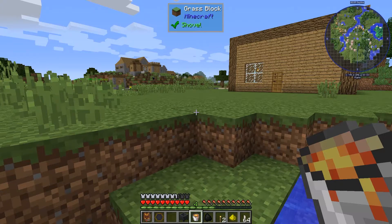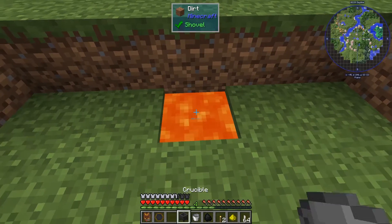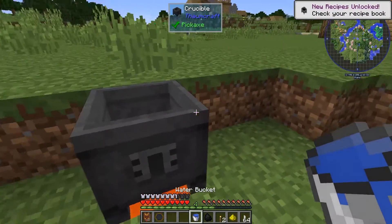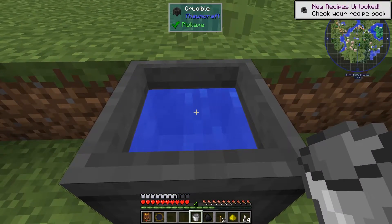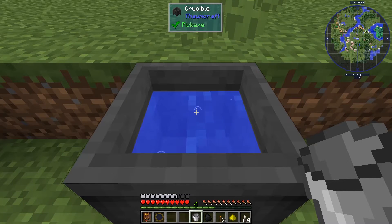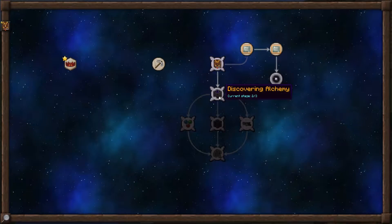So for now I'll just place the crucible here. We're going to use lava for a heat source. I'll put the crucible above that. I've got some water over here so I can put that in the crucible. A few seconds later, the water should start bubbling — and there we go, it does. Let's open the Thaumonomicon and go to Discovering Alchemy.